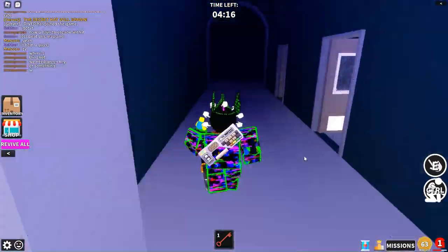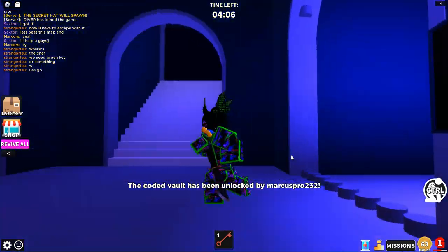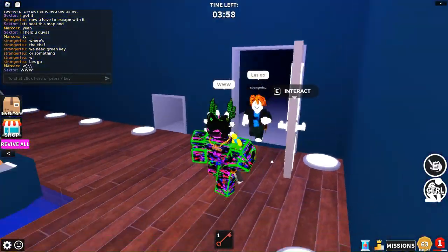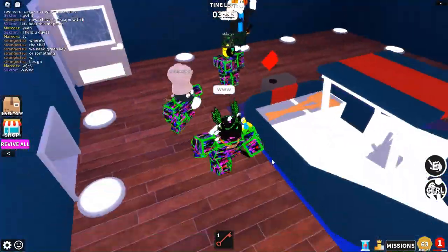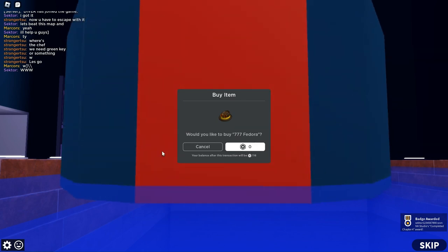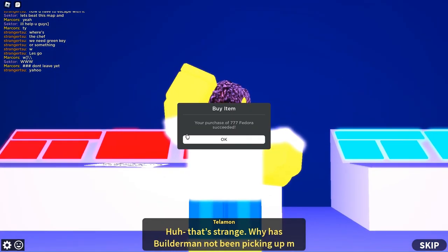This boat right here that's behind me right now. You guys need to be good enough in order to beat the map. Now, once you beat the map, I was in the server with a bunch of people who were really helpful. Once you beat the map, you'll be prompted to buy the fedora for zero robux. You just click buy, and that's how you get it.